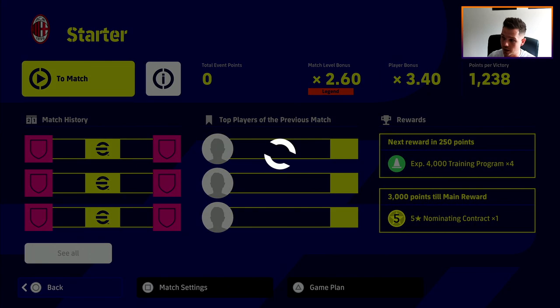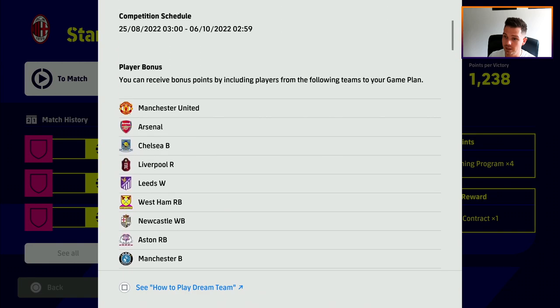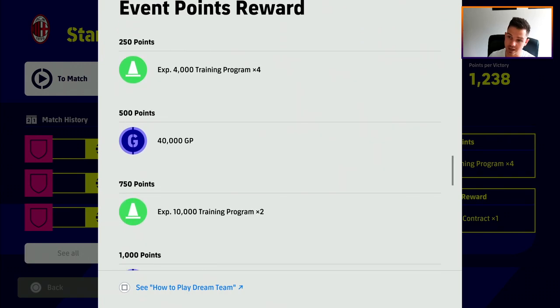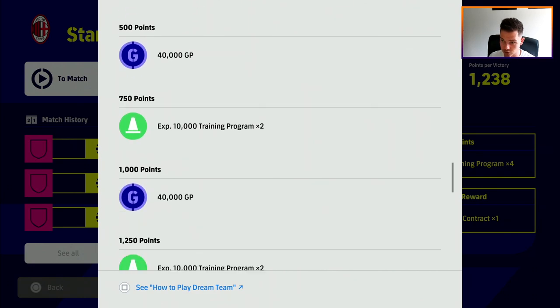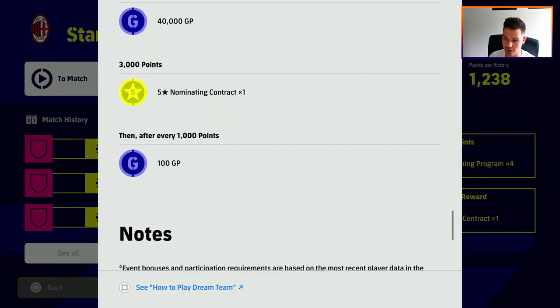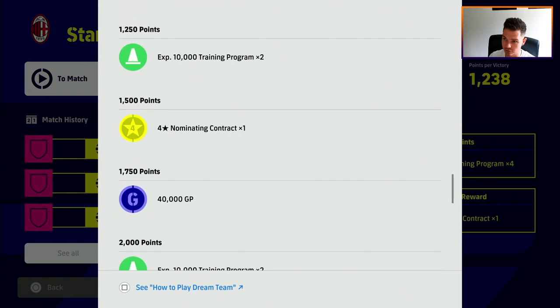All you need to do is amass 4,000 points. There are 250-coin milestones along the way. The main reward is a five-star nominating contract, plus 16,000 trainer points. At 500 points you get 40,000 GP, at 1,000 points another 40,000 GP, plus loads of trainers. At the end you get a four-star nominating contract and a five-star nominating contract. In total there's around 200,000 GP on offer as well as both contracts and loads of programs.